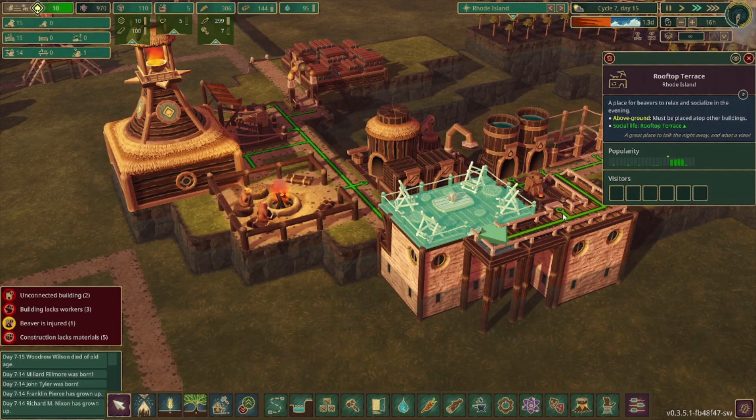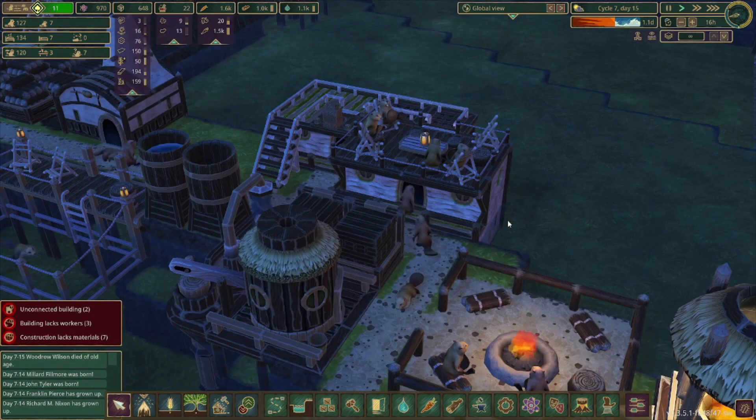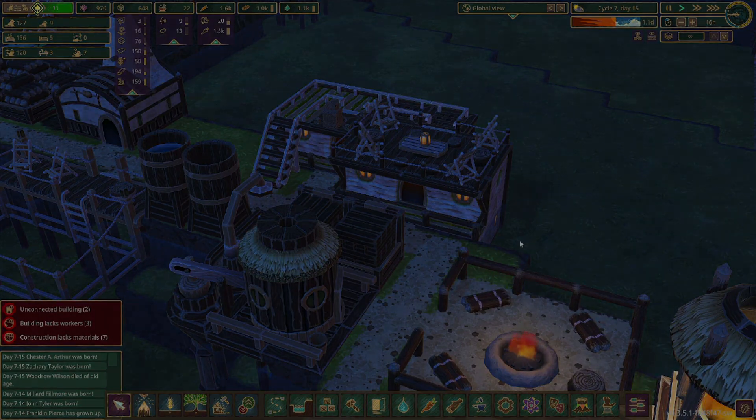Look at that — campfire, rooftop terrace, and a shrine. The beavers are enjoying a nice, quiet, relaxing day. Work wasn't too hard, not too much to do, and they're going to go to bed and have sweet dreams about the pleasantness of tomorrow. Nothing too extreme that they have to deal with.